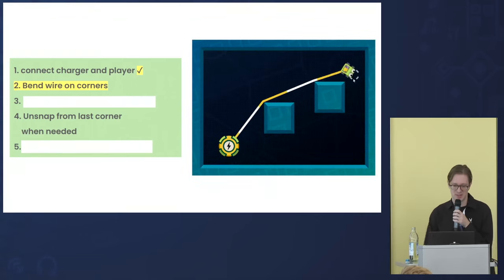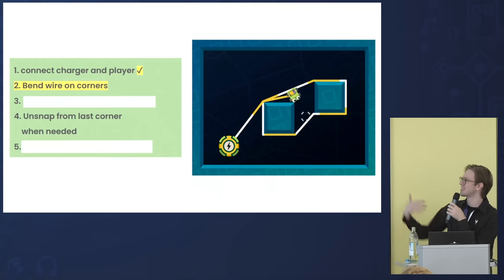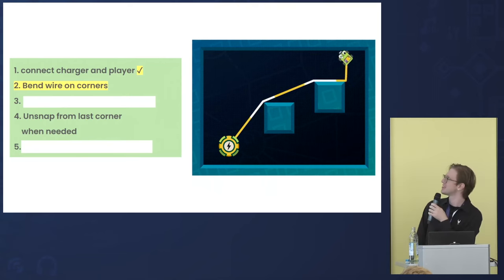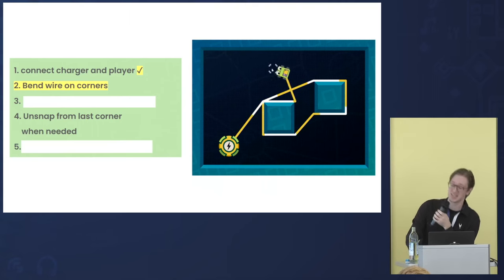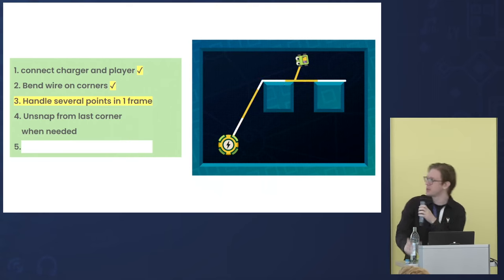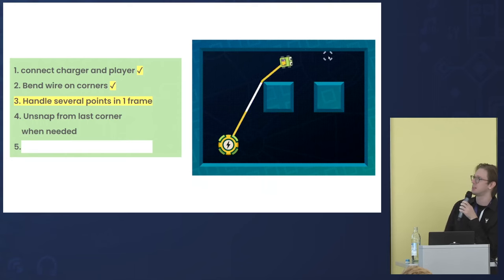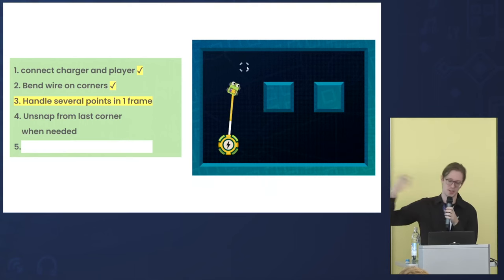We always add the new point before the player. It's already looking good in terms of adding points. The next step should be unsnapping from corners. But there's a small problem: point addition order. You can see there are several corners at the top in one horizontal line, and it could happen that in one frame we touch several corners at once. We need to know in which order we should touch them.